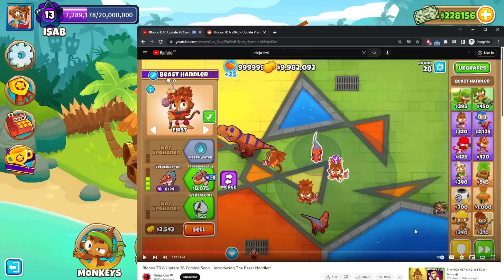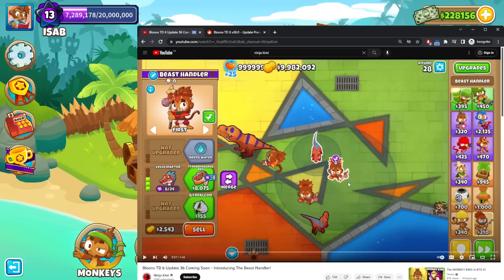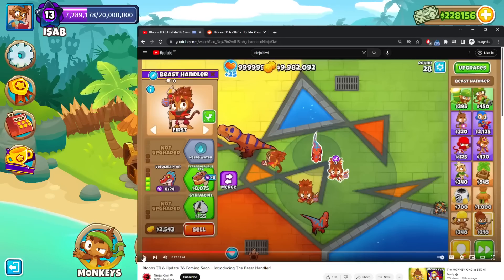I'll pause here because this is where I can see some stuff. You need water — the top path requires the Beast Handler's range to be within water, which is interesting. So it's kind of like a one-third water tower in that way. This is the merge mechanic that I think they had to delay the tower for about three months — they had to delay it from two updates ago because they figured out it was too complicated, so they had to simplify the system.